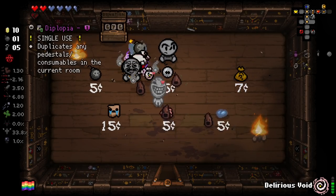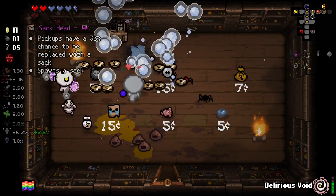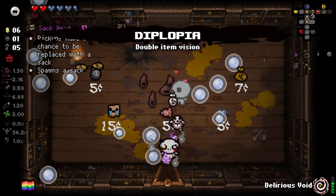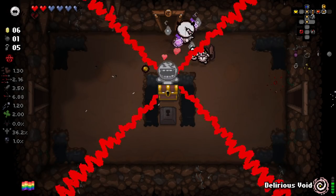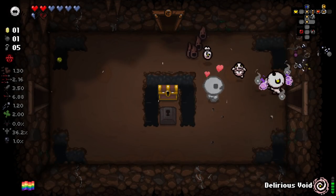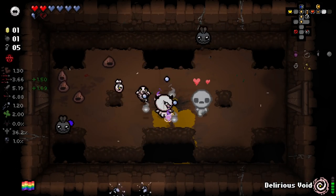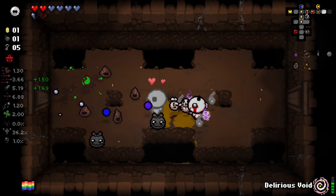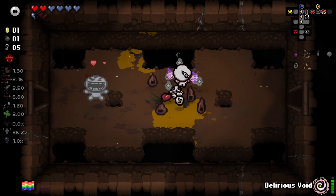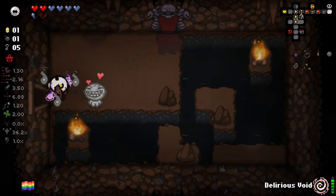Diplopia - I think we'll grab Diplopia. There's our Bath Bombs. Let's give me that Diplopia. We can buy the Soul Heart as well. We might be able to steal an angel deal or something - get the extra items. The poop slick is important. I really love this item because it kind of forces your hand - if you want to utilize it, you have to potentially position yourself quite poorly.